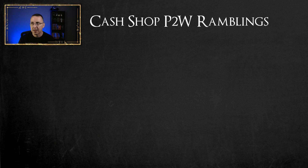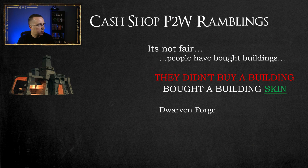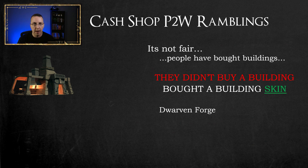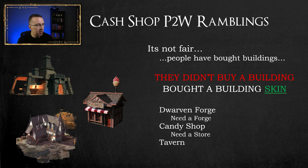Next up: the cash shop pay-to-win ramblings. I keep hearing people say it's not fair — people have bought buildings. And I just put my hand up and say: they didn't buy a building, they bought a building skin. People saw this dwarven forge and thought they get to drop it on their freehold right away without going through the blueprint process — absolutely wrong. They still have to have a forge they've gotten the blueprint for, and then they can skin it. The same applies to the candy shop cosmetic skin — you still need to have a store first. Same with the tavern skin: you need a tavern first.